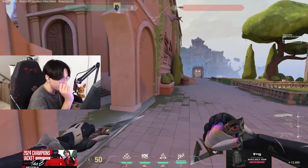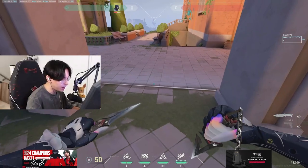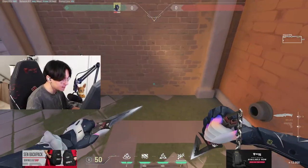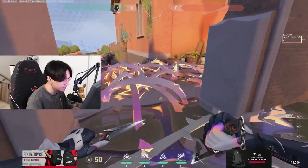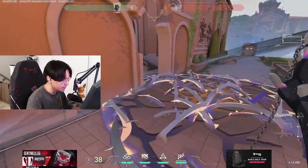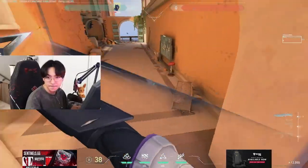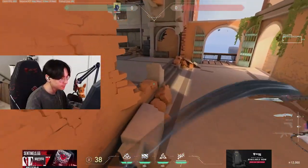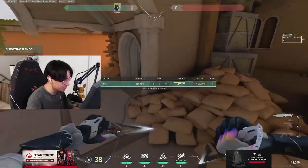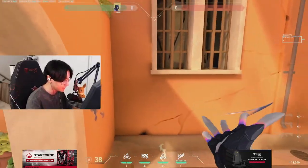Even if you were able to bait out the wall and jump-peek to get put behind it, if Vice has a molly sitting on the ground right here, that's eight seconds of stall right there, and then another eight or nine seconds from the molly — so you have like 17 to 19 seconds of stall almost. That's pretty insane in my opinion.